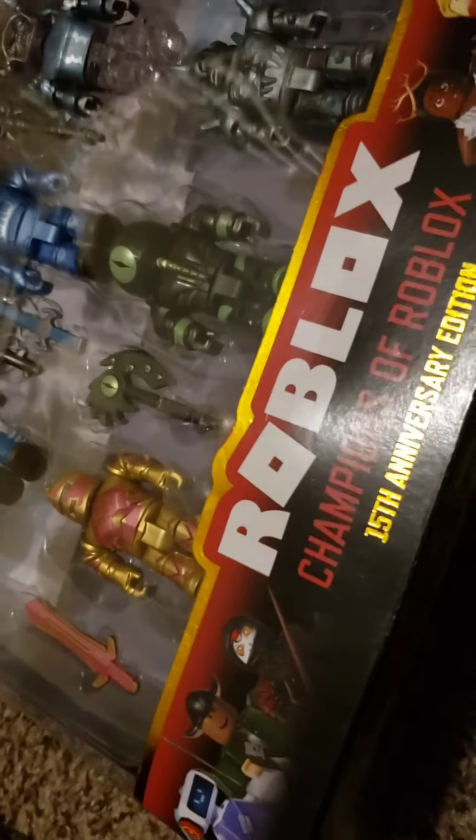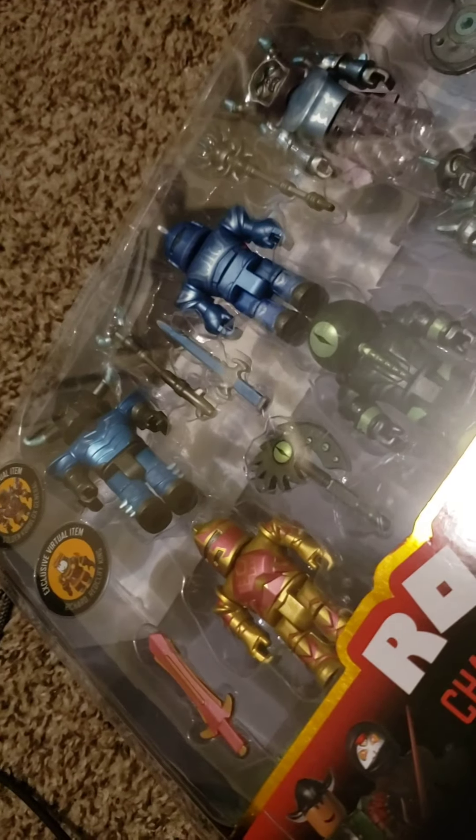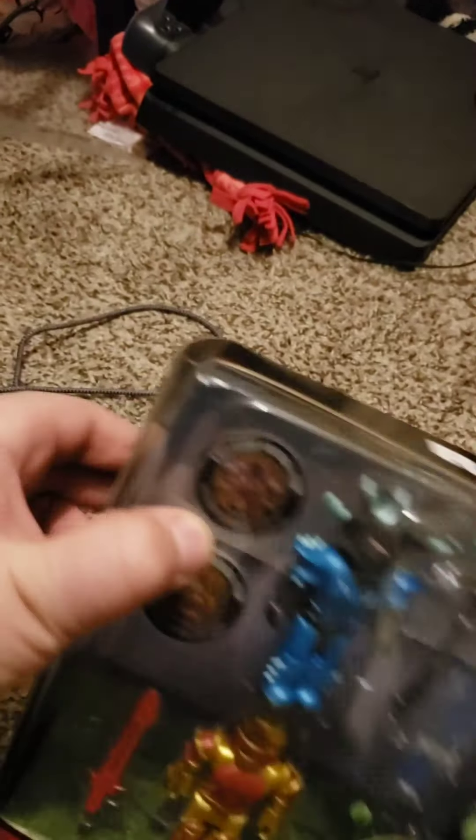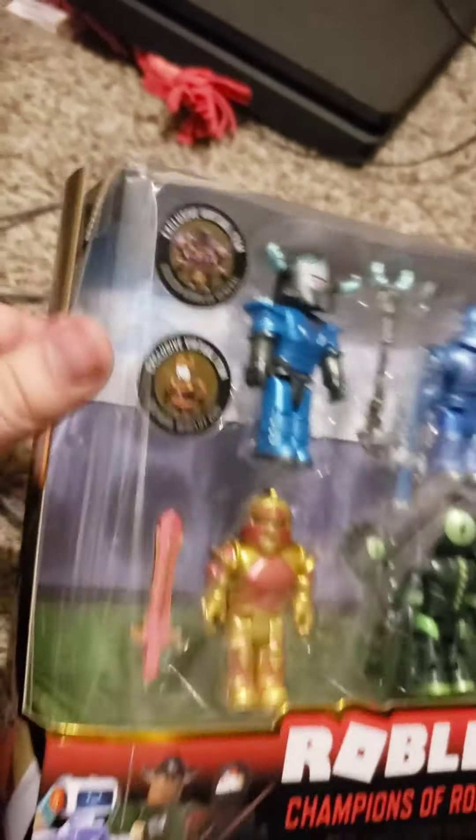Unboxing time! I'll go figure to figure, accessory to accessory. First, let's see what it has — the Croc Box. This is a Croc Box Mage, the Overseer, Red Cliff Elite Commander, and an Arlen Knight of the Parted Sky. This would be a good stage or ship for my wrestling shop that might be coming back soon.